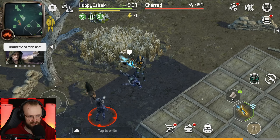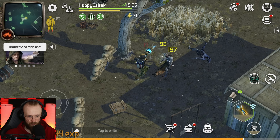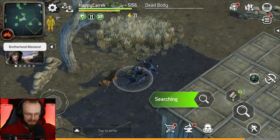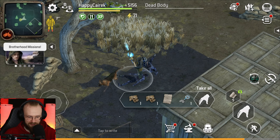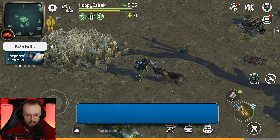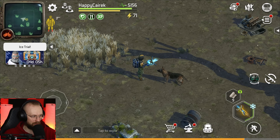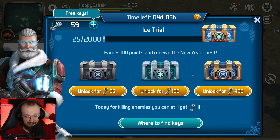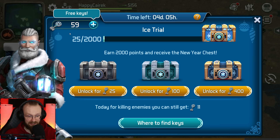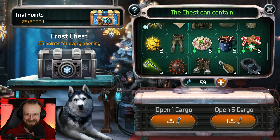Let's start searching these enemies because I keep forgetting to loot them, and we gotta get those keys to open up the boxes. We've gotten more keys — even more keys. These keys are not that rare. Almost every enemy seems to have keys. I want to see how many keys we've already gotten — we've gotten 11 keys. We have 59 keys already, so we'll be able to open up a few of these boxes today.